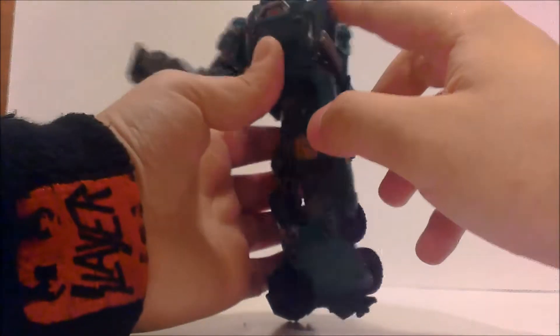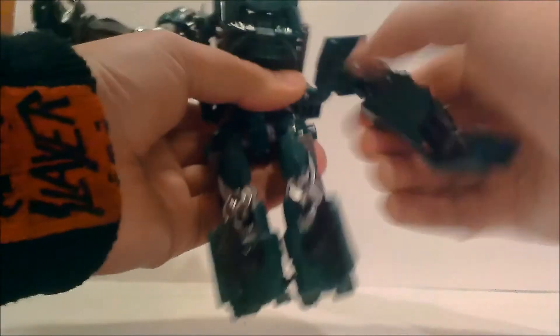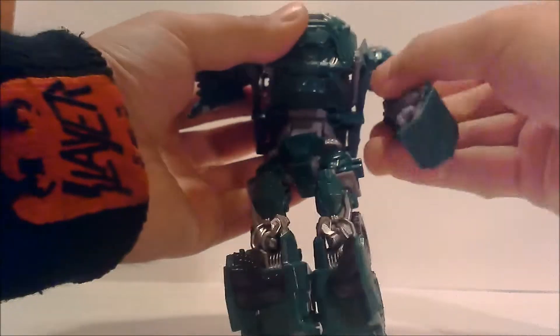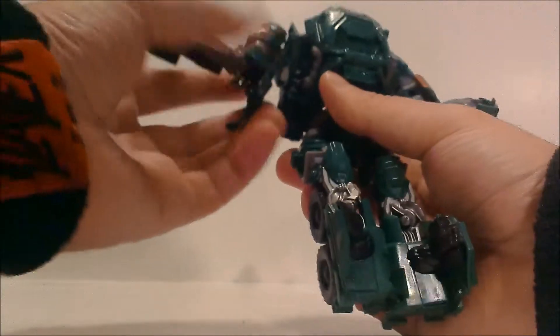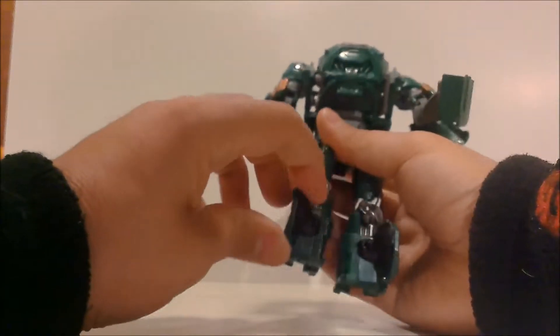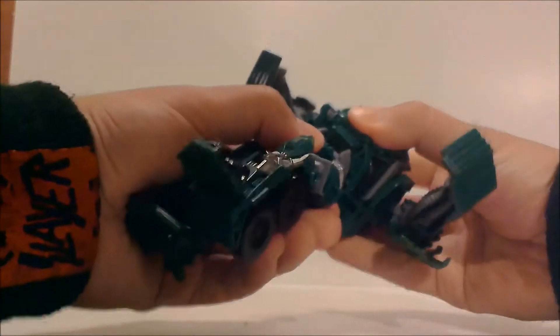They actually use his side-view mirrors for this part of the transformation, which I think is pretty cool. Come to the arms, unpack them, spin them around, and there's a little tab and a little slot — bring it up until it clicks. Spin his arms around making sure the bolts are facing forward, then spin the hand so the bolts are facing forward. Bring his hands into position, come down to his legs and spin them, straighten his legs, and finally collapse his waist in until it pegs in.